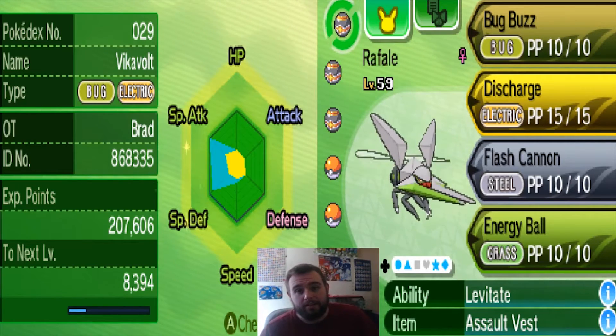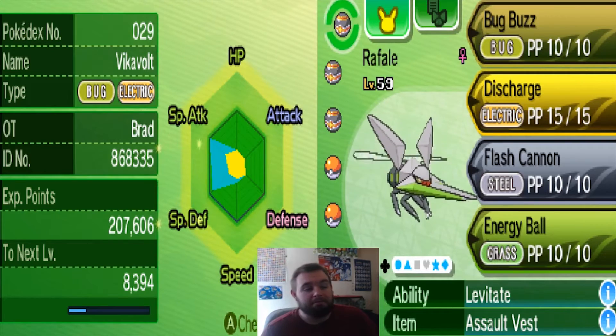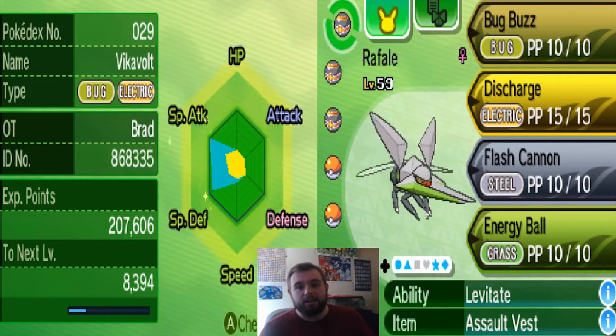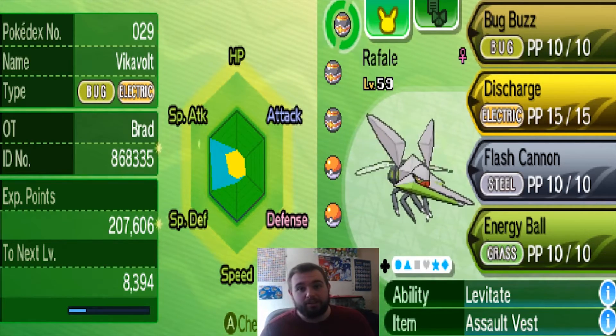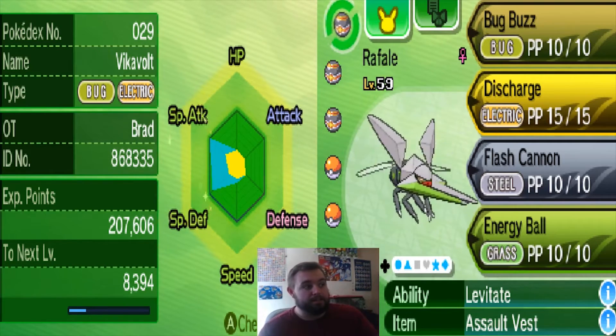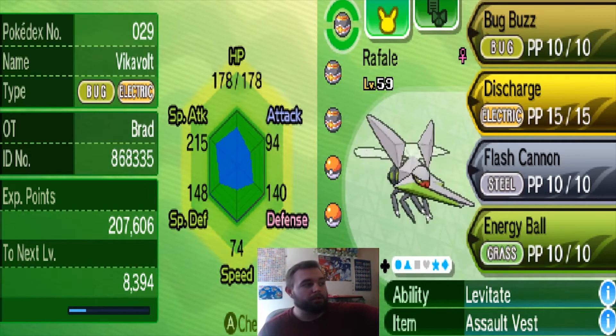Then we're going to get into the item. I use Assault Vest. I didn't really mean to use Assault Vest — I was going through the Battle Tree and I thought, let's try Assault Vest out. And I mean, I've taken Fire Blast from Magmortars — I've taken a lot of crazy hits with this Vikavolt using the Special Defense being boosted by the Assault Vest. As you can tell by the stats, it nearly evens them out — 148 and 140.